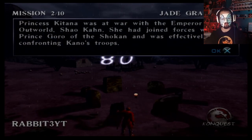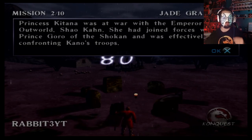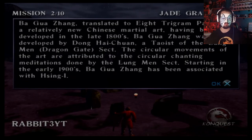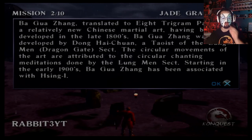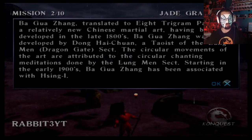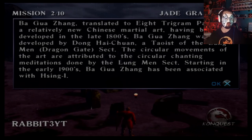Princess Katana was at war with the Emperor of Outworld, Shao Kahn. She had joined forces with Prince Goro of the Shokan and was effectively confronting Kano's troops. Although victory seemed attainable, Katana did not know how long her troops could sustain the attack. Ba Gua Zhang, translated to Eight Trigram Palm, is a relatively new Chinese martial art, having been developed in the late 1800s by Dong Haichuan, a Taoist of the Longmen Dragon Gate sect. The circular movements of the art are attributed to the circular chanting meditations done by the Longmen sect.